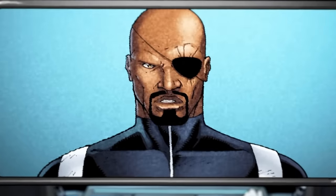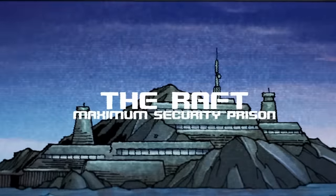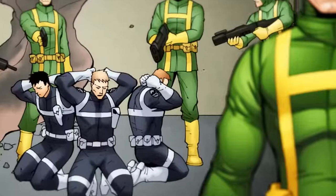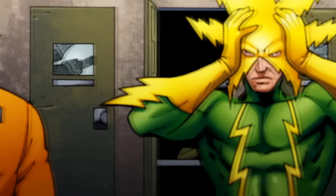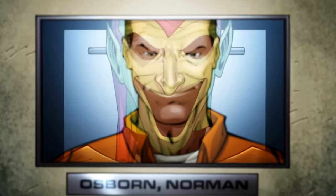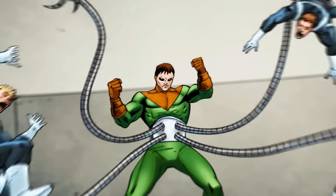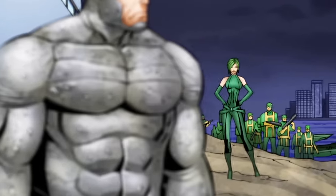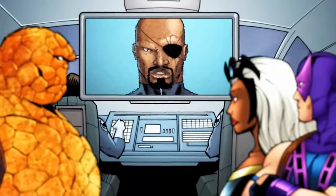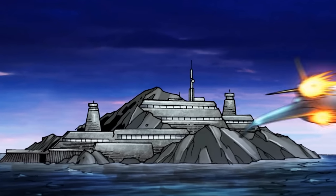Heads up people, this is Nick Fury, Director of S.H.I.E.L.D. I've called you here because we have a bit of a situation. As we speak, the supervillain prison known as the Raft is under attack by agents of Hydra. Several prisoners have already escaped their cells — Level 7 threats — like Green Goblin, Sabertooth, Living Laser, Dr. Octopus. Some have even escaped the island. S.H.I.E.L.D. has agents on site, but we need your help. Get to the Raft and do what you can. Good luck.